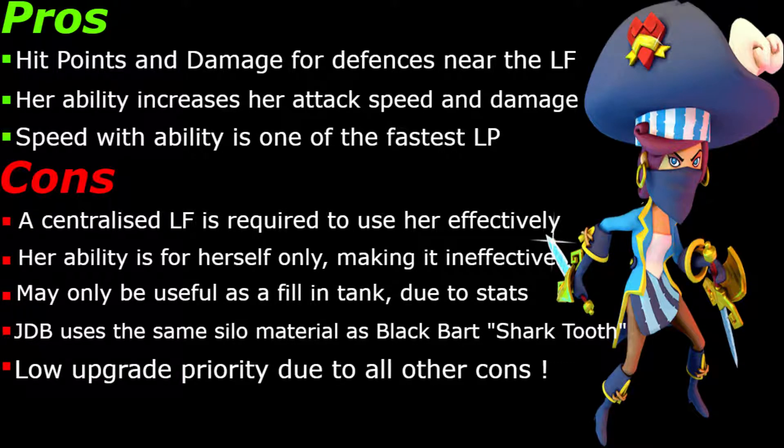JDB — Jean de Berry — uses the same silo material as Black Bart: Shark Tooth. Yeah, that's a big problem. Black Bart is arguably one of the best defenders — certainly top three defenders in the game, and probably top three to top five attackers. Jean de Berry is nowhere near either of those stats, apart from defense — maybe — it's arguable. So don't take the Shark Tooth materials away from Black Bart. Try not to upgrade her unless it's end game. I know I'm really not bigging her up much, but there's not really much to big up.